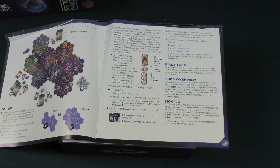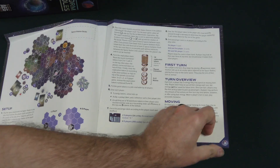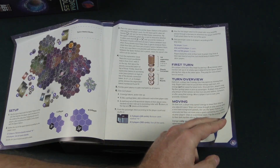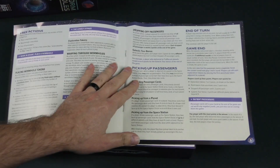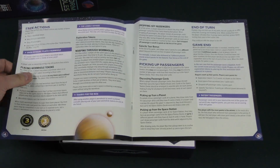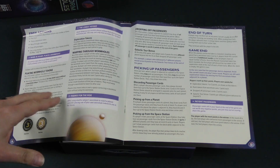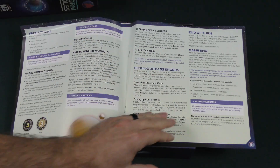Turn overview: each turn, a player has three energy they may spend on moving their ship. They don't have to use all their energy each turn, but energy cannot be saved for future turns. Once per turn, players can flip their pick-up token to pick up passengers. It definitely seems like a pick-up and deliver — pick up, drop off. And it looks like you're also going to be creating and using wormholes, placing wormhole tokens to allow you to move around the board more efficiently.